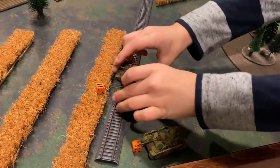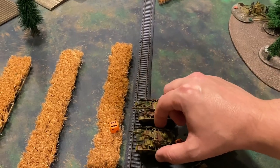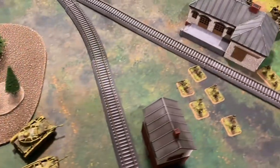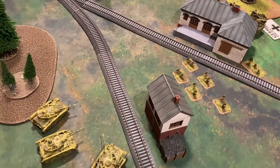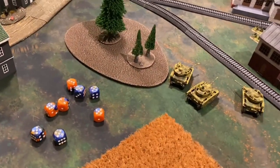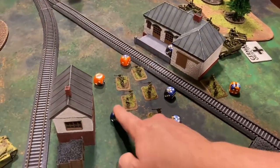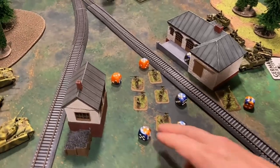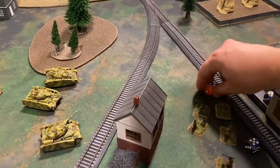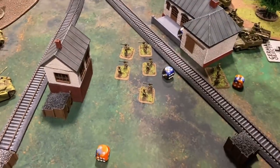The Panzer IVs on the German left flank dash forward. The 88s hold steady. Machine guns open up into the rifle platoon on the German right flank, specifically targeting the bazookas. Four shots from two Panzer IVs — eight total — hit on threes, and all but one are successful. Every bazooka takes a hit, including the mortar platoon and platoon leader. Rolling three-up saves: most are good, but one bazooka team is lost.